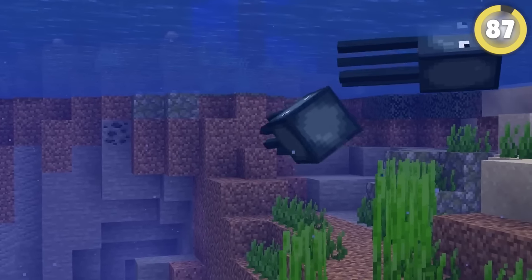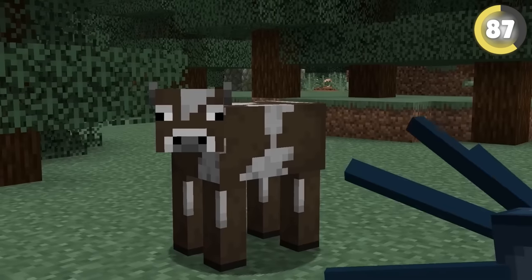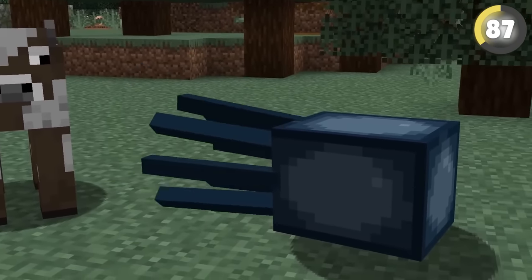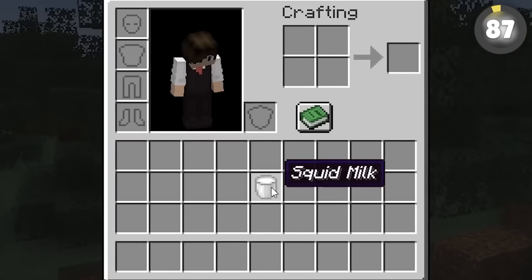One hilarious mistake Mojang made came while creating the squid mob. Back when Minecraft was just a small indie game, the developers were struggling to code the squid, so they decided to copy the cow and mess around with it. Copying the cow led to squids being able to be milked, meaning squid milk was actually a thing in Minecraft for a time.